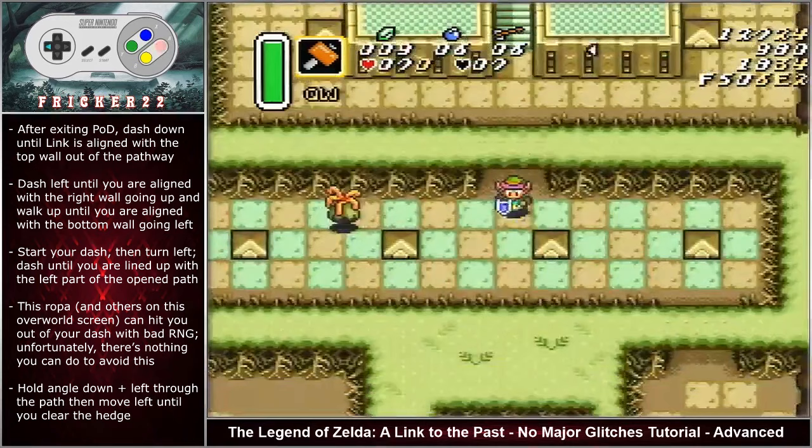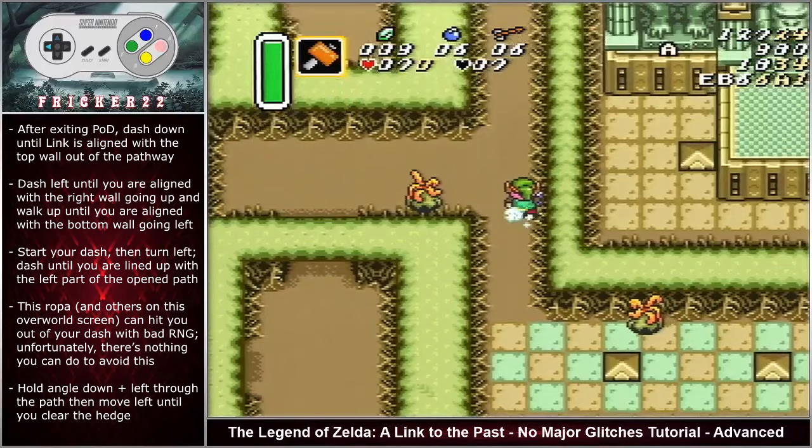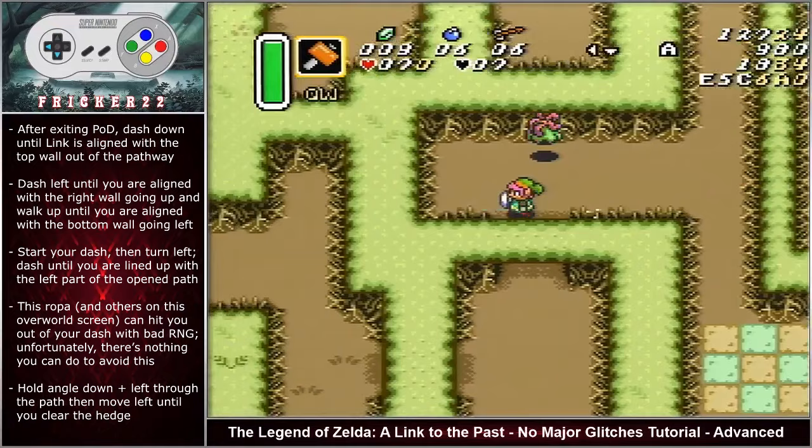After exiting Palace of Darkness, dash down until Link is aligned with the top wall out of the pathway. Dash left until you are aligned with the right wall going up and walk up until you are aligned with the bottom wall going left. Start your dash then turn left. This rope can hit you out of your dash with bad RNG.